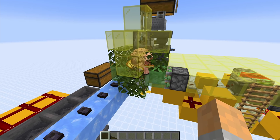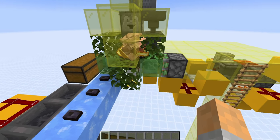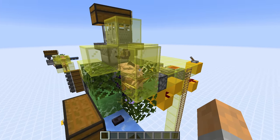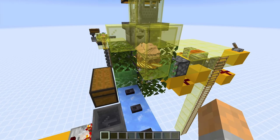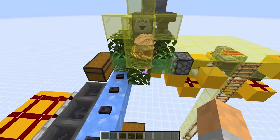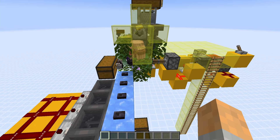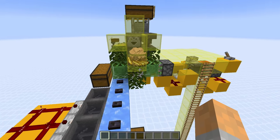Before we get into the build let's take a closer look at the farm. There are 24 piglins inside this chamber, and as I said before it's totally enclosed so when the items get thrown around by the piglins they won't get stuck on any blocks or fly out of the farm. As they drop their items and as the last item falls, the pistons are perfectly timed so they push the items onto the ice way as we've already seen.